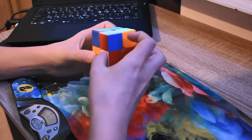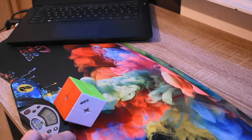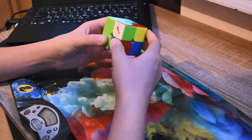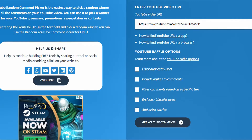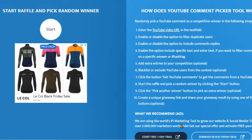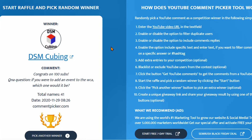And now I will choose the giveaway winner. Okay everyone, I'm on a random comment picker website. I've put in my URL, I'm going to filter duplicate users and let's get a winner. We have 41 unique commenters — let's start the draw. Who's it going to be? DSM Cubing! Huge congratulations to DSM — give a massive shout out right now to DSM. Well done, you will get the £15 gift card. Contact me on Discord because I know you're on Discord and I'll send you the gift card. Well done!